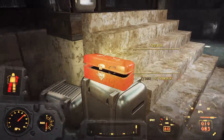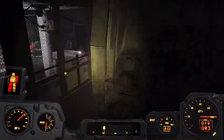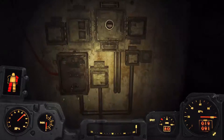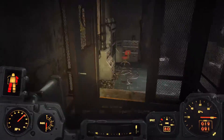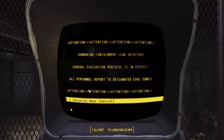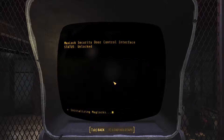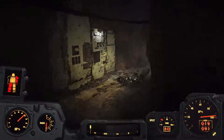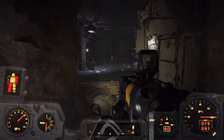All right, seriously — I don't think there's anything else in here besides that one terminal. Security gates — there's always security gates. Let's go ahead and do this. That's an assaultron — contact. I'm sorry Nick, it's you or me. I just locked Nick in there with an assaultron. I am a terrible, terrible person.